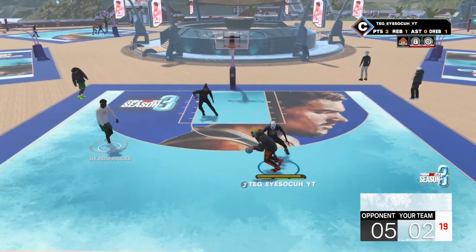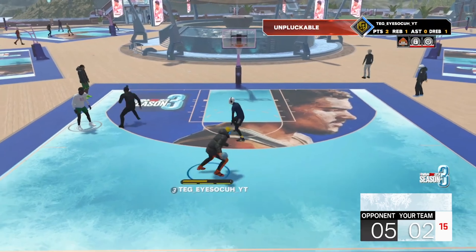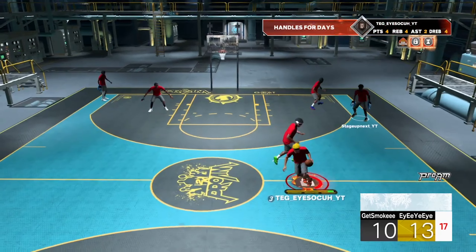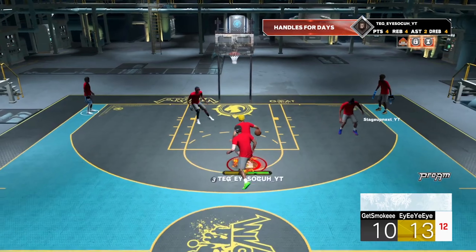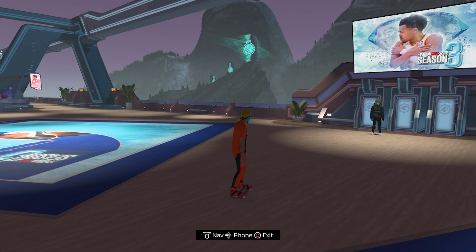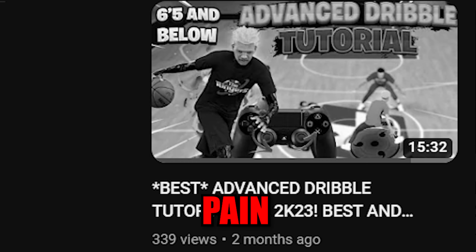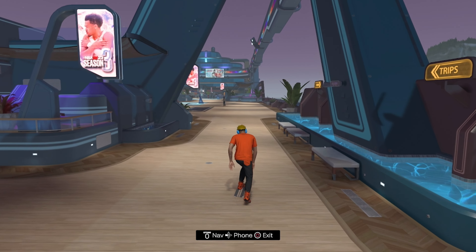Now I'm going to be showing y'all the best sigs in this game. These sigs you can go crazy with — standstill, glitchy dribbling, whatever you do, even if you're just casually dribbling. Maybe you're doing both — standstill and size-up type dribbling. Let me know if y'all want a dribble tutorial, because the most recent one is kind of outdated, so I could give y'all a more recent season three dribble tutorial.